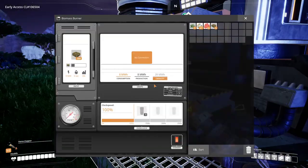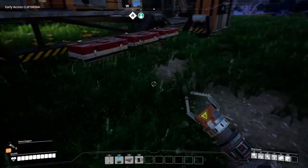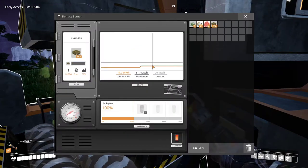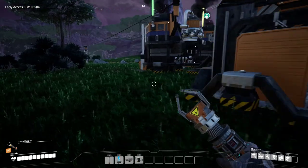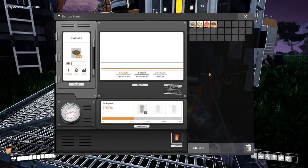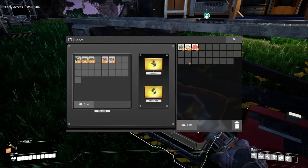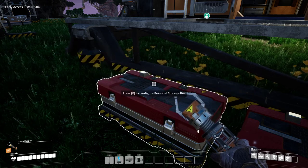Let's see what's in tier two. It says parts assembly. I think this takes two input parts and makes something out of it. So if something uses two parts and outputs something — like the screws — I think that's what this does. Oh, there's a chainsaw! Obstacle clearing. I bet that's better for biomass stuff.